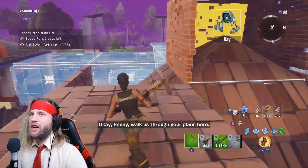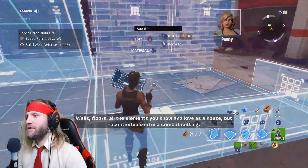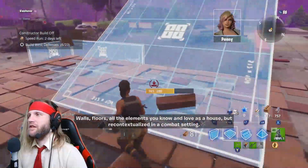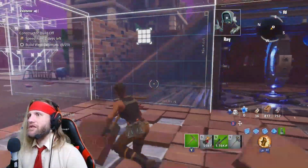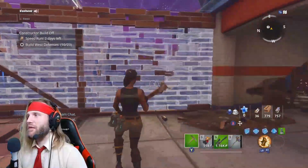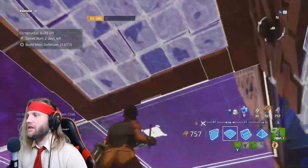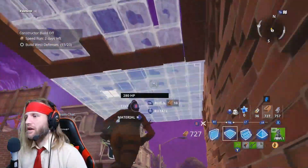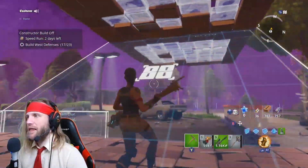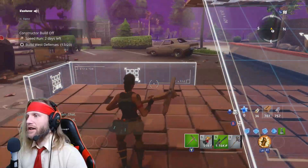Okay so now they want us to work on the western defenses. They have a new plan for us on this side. We're gonna start with the floors — floors are easy. We'll work from the ground and work our way up, put the floors down. Now it wants us to put up some walls, so we'll put the walls up next. There's our walls. Now we'll work on the roof pieces. There we go — there's a roof piece. Now we'll fill in the gaps. We've got a ramp, a corner wall, and a base wall.